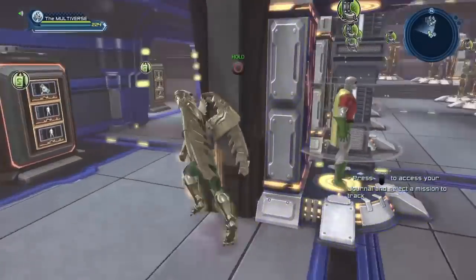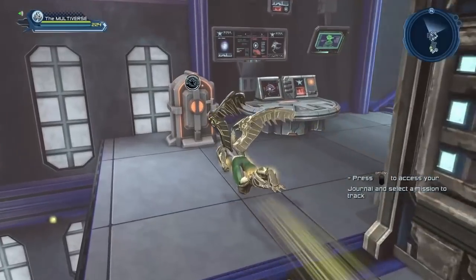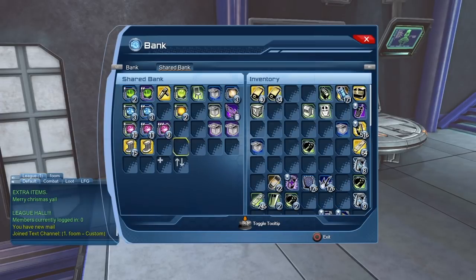Another change that has been made is for the bank and the inventory. For the bank, they've increased the amount of shared bank slots we can have. I've purchased one additional seven-slot row in my shared bank. I think I could purchase it three more times — so I could purchase up to 21 more slots. I purchased one extra row because right now that's all I really need, but in the long run I'll probably maximize the shared bank.